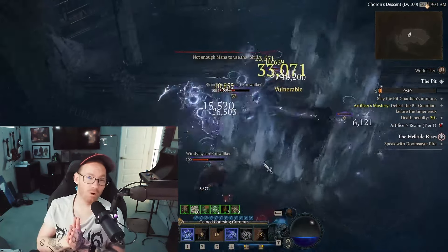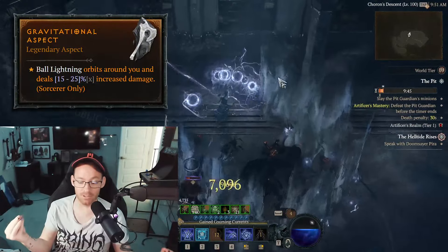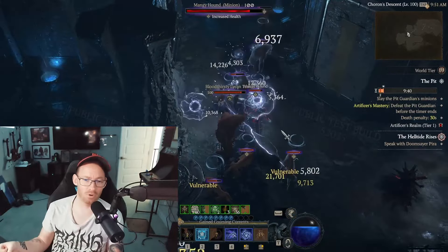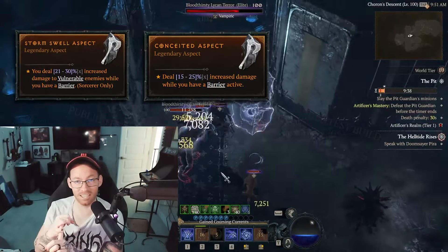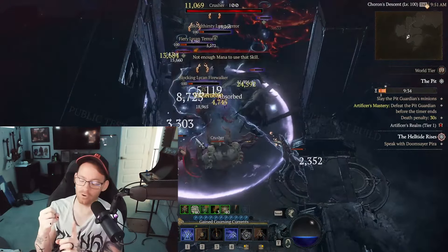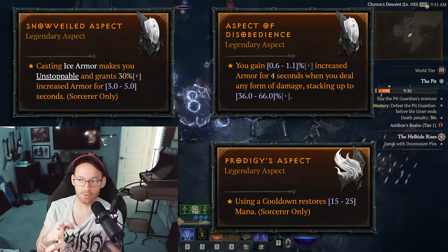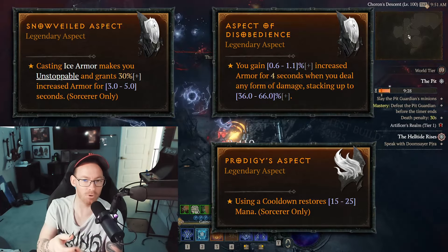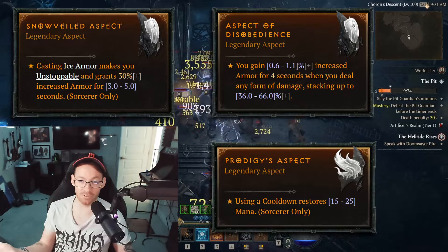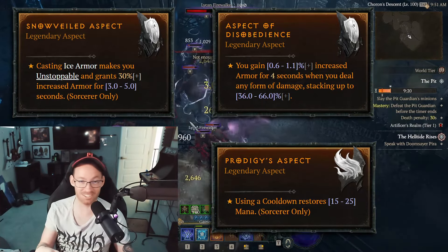For the aspects, the main one is Gravitational — absolutely integral to this build. It makes your Ball Lightning orbit you instead of doing whatever it does without it. The other ones you want are Stormswell, Conceited, Shredding Blades, and Control. For the defensive aspects, go Snow Veiled, Disobedience, and Prodigy — Prodigy is really good for support, keeping you supplied with mana every time you use one of your cooldowns. If this is your first time playing a Sorcerer, welcome to the party — it's a bit of a chaotic experience.